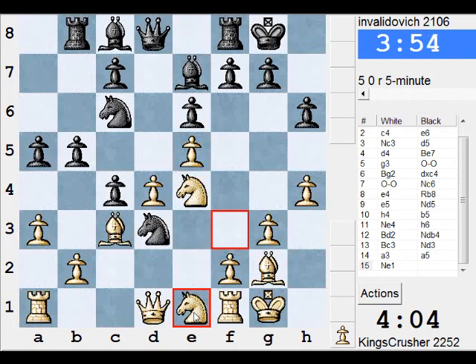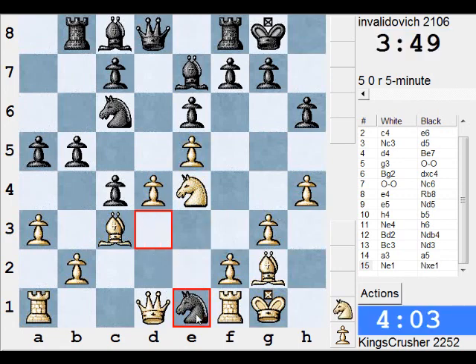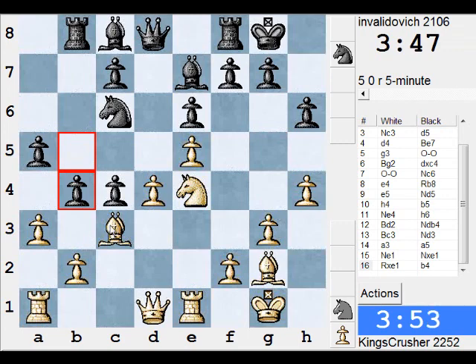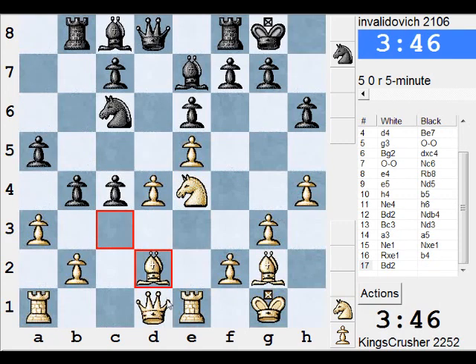Is it b4 straight off? I don't know. Knight takes d3. It's d4 — I don't know. d4 looks to be crumbling. It's b4. It's knight f6 and bishop c6. I'll play here anyway. Queen h5.